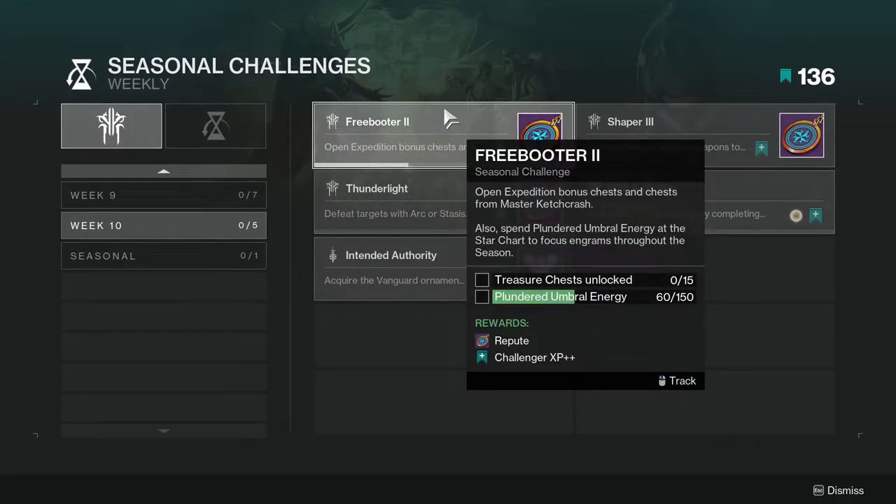For the first challenge, we got Freebooter 2 — open expedition bonus chests and chests from Master Catch Crash, and also spend plundered umbral energy at the star chart to focus engrams throughout the season. This one's not going to be too hard, just a little time consuming. If Master Catch Crash gives us more chests, that'd be great, but at this point just opening the expedition bonus chest is probably the best thing to do. The plundered umbral energies might be annoying as well.